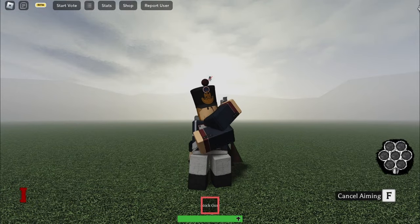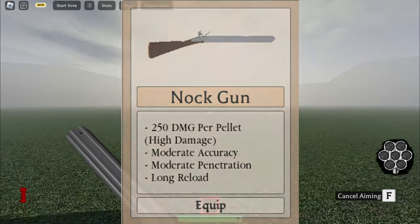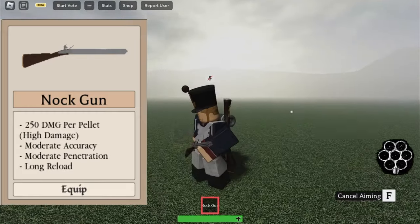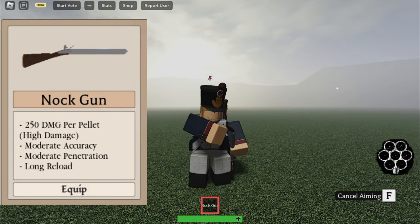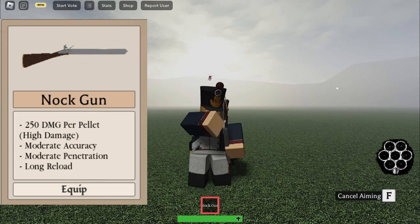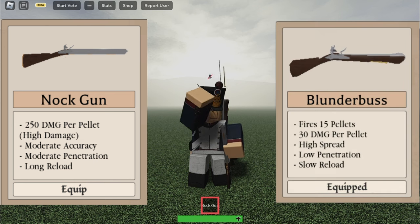Next on the list we have the knock gun, exclusive to the navy men. I'm gonna be completely honest and say that this gun is dog water — you deal above 1000 damage which is more than enough to kill a zombie, and the reload is 28 seconds long, not to mention it has zero spread. The blunderbuss does a better job at clearing crowds, has more pellets and a faster reload. This is only good for the hallows boss really.